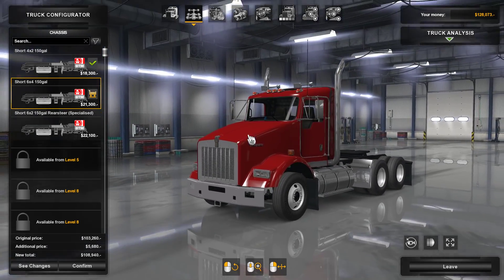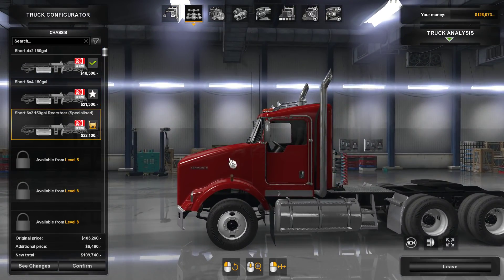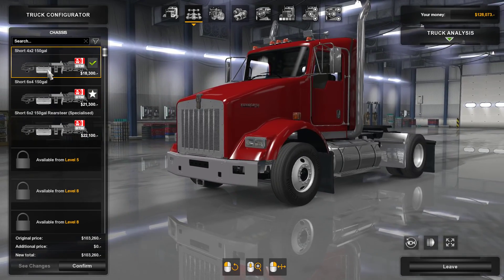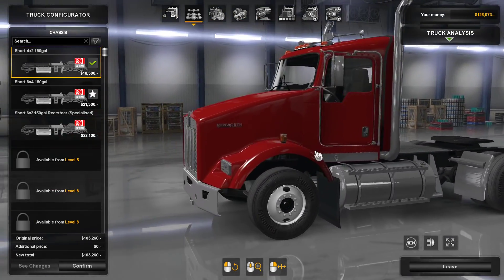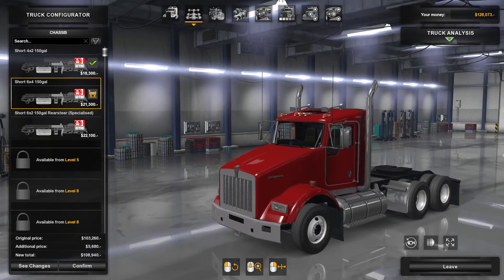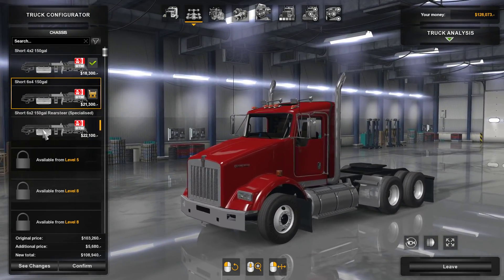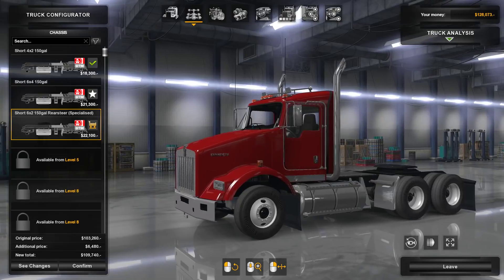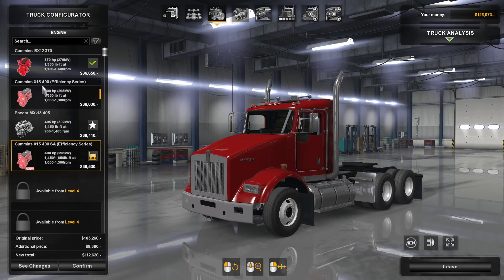We have a few options: 6x4, 4x2, or a 6x2 which actually has a rear steer — that's interesting. I'd get the 6x4 just to be safe, and the 4x2 looks cute. Actually, I'm tempted by the 6x2. Let's go with the 6x2 rear steer because it's more unique — fickle-minded Clumsy!